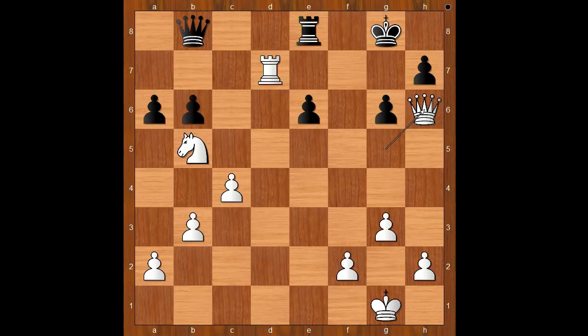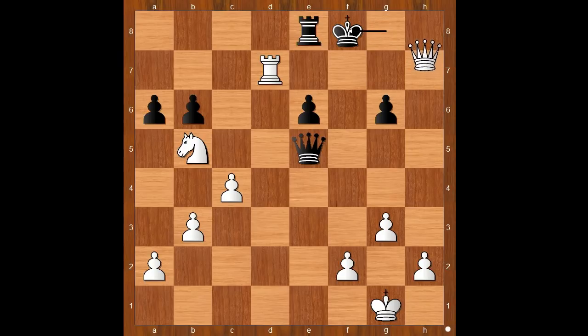Queen to h6, threatening queen to g7. Queen to e5 defending the g7 square. But then queen takes on h7 check, and after king to f8, white plays the obvious queen to f7 — checkmate.